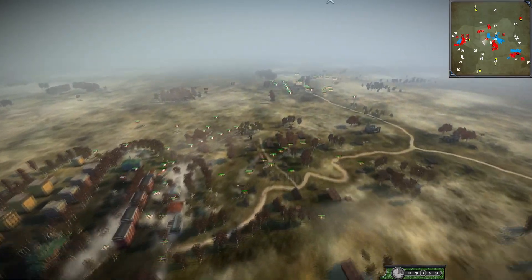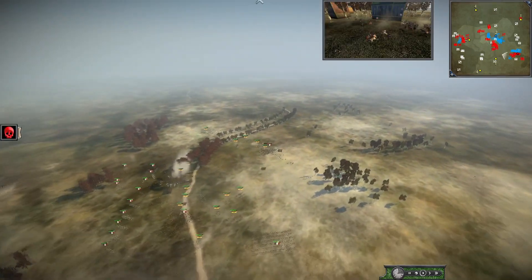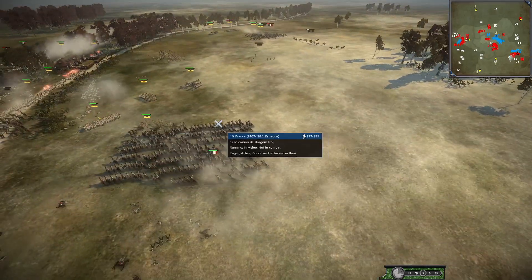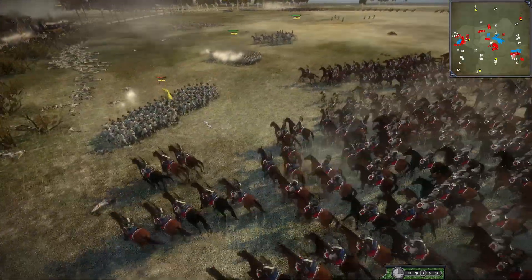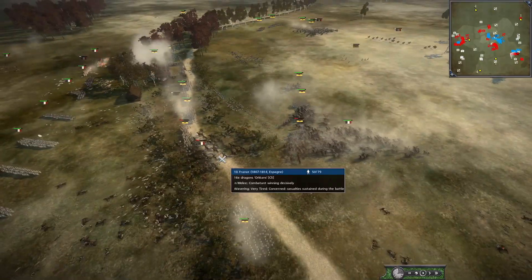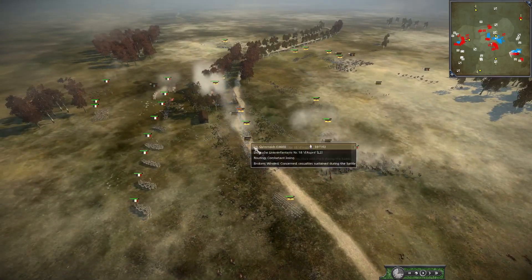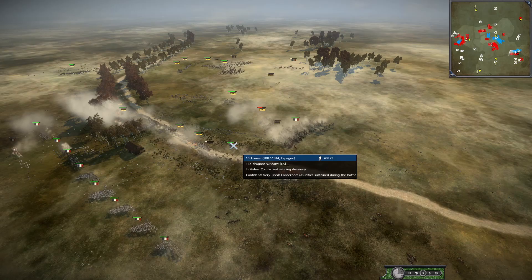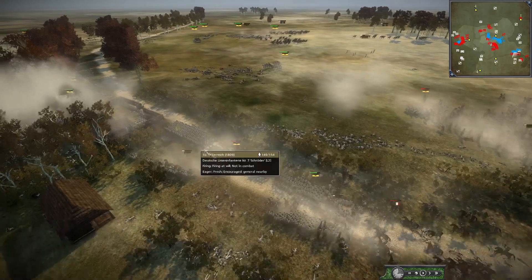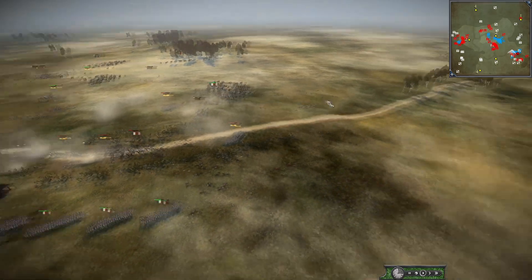Looks like Austria is still kind of holding their ground, but Austria actually is having some real problems here. We got some cav in the back lines and a huge Dragoon unit going against the artillery — just going to smash into the back line of Austria. Austria is in danger of mass routing. France could still seize the initiative here. This cav is just going bit by bit, chewing up the Austrian line. They need to reform here by the LOC. They're shifting over their heavies, but the damage has already been done.